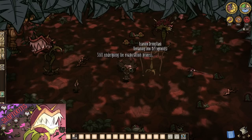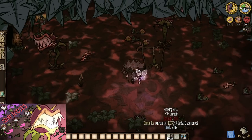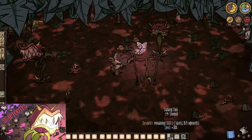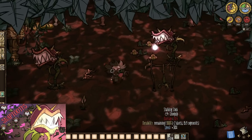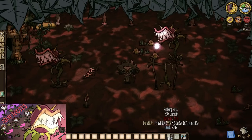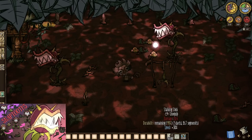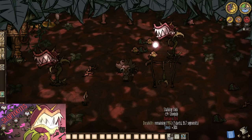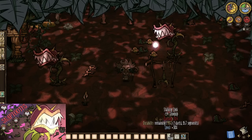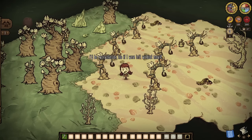Lastly, and likely most importantly, the fly-trap stalks of Don't Starve Hamlet can take a full day to dry into what are known as stalking sticks. They are essentially a depletable yet refuelable walking cane — however, they increase our speed by 30% over a cane's 25%, which is absolutely incredible knowing that it came from a drying rack.